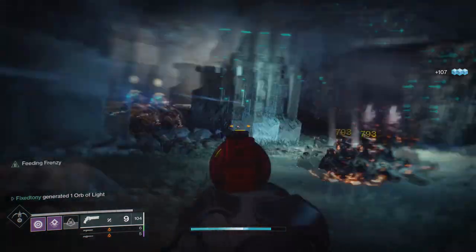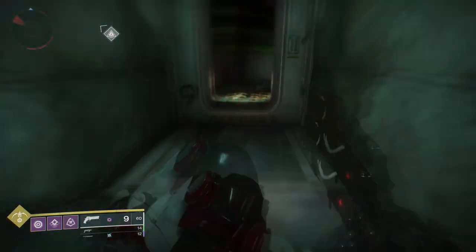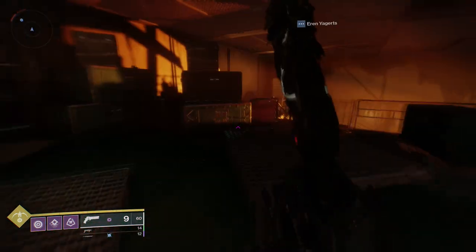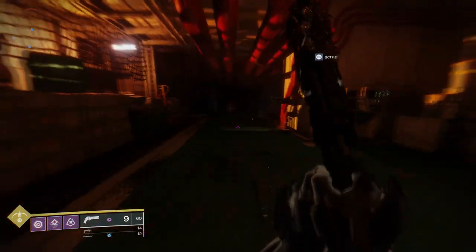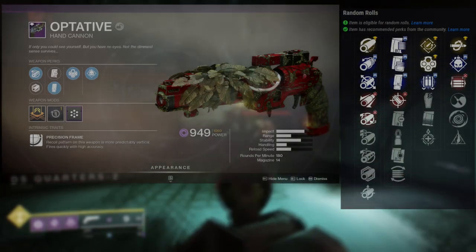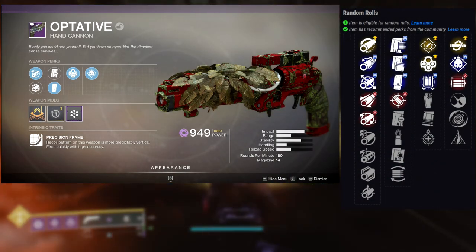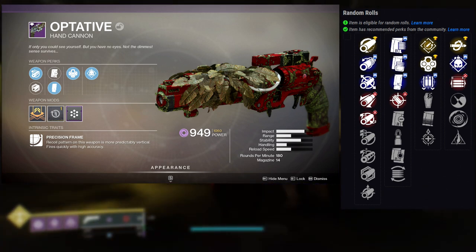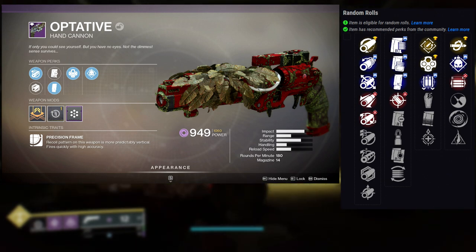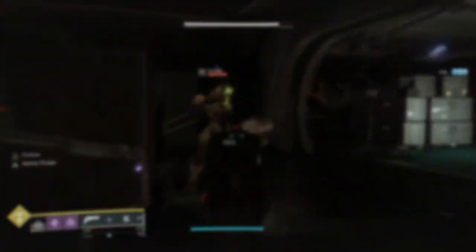Let's start off with the hand cannon from Season of the Undying, Optative, which is a 180. So immediately I kind of lost interest, but I think the perks are fine. For the first row you're gonna have Rapid Hit, Outlaw, Force Times the Charm, Brave, Robber, Under Pressure, and Underdog. For the last row it's gonna be Kill Clip, Demolitionist, Opening Shot, Zen Moment, Shield Disorient, and Mulligan.